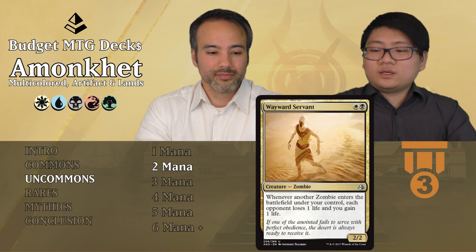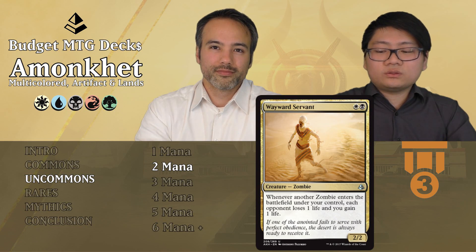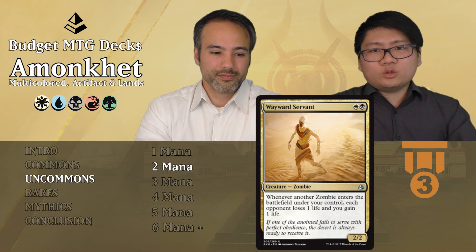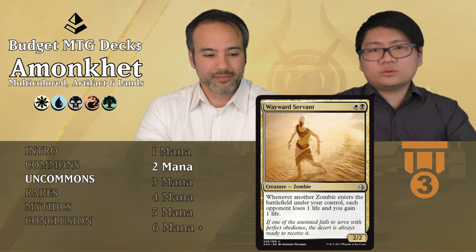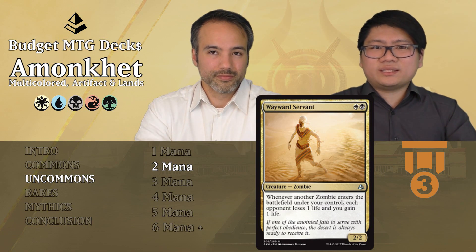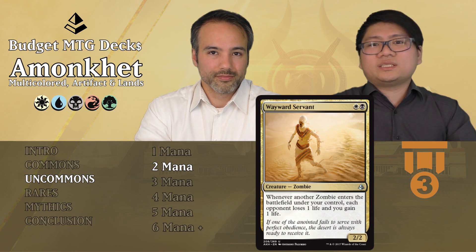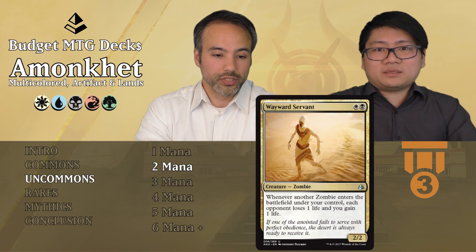Wayward Servant is a 2/2 zombie for one white and one black. Whenever another zombie enters the battlefield under your control, each opponent loses 1 life and you gain 1 life. You'll probably not have that many zombies, and it requires two different colors which makes it difficult. Still a good filler since it's a 2/2 for 2 with upside. If you're in those colors, look at it as a filler card.